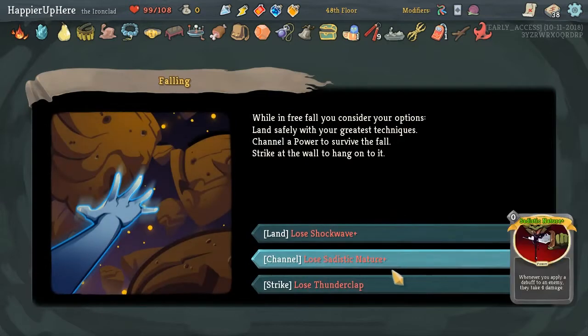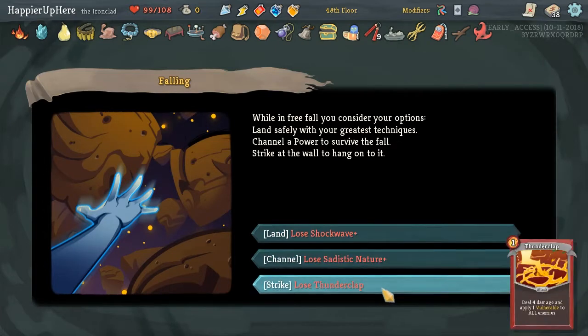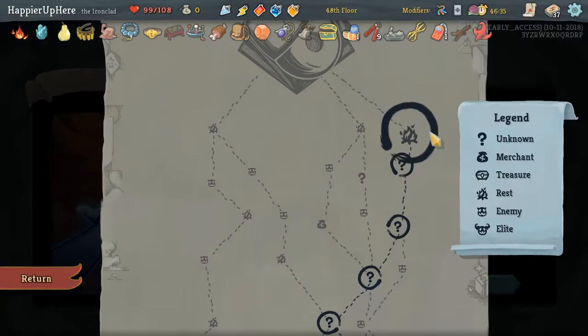We didn't get a shop, which was good I guess. Definitely no one loses Sadistic Nature. Shockwave is kind of nice. Maybe just a Thunderclap - it's not upgraded, but we should still have enough.